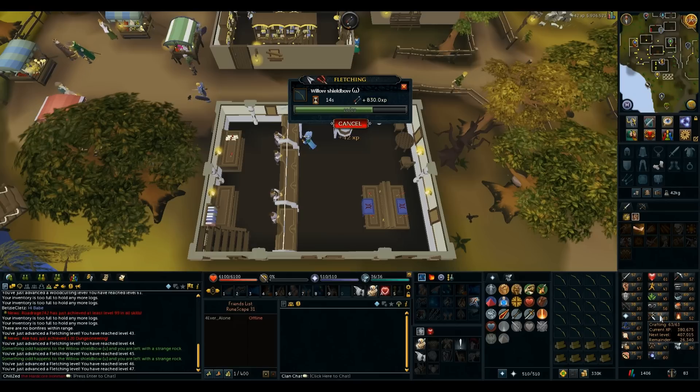I don't want to do slayer yet because I want two more crafting levels, which means I can make a crafting potion to boost up to make the blue dragon hide chaps I need for a clue. So I'm going to do two crafting levels at the cows — actually, let's make a bunch of infernal urns.